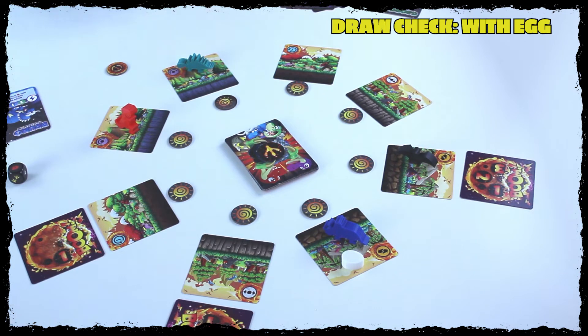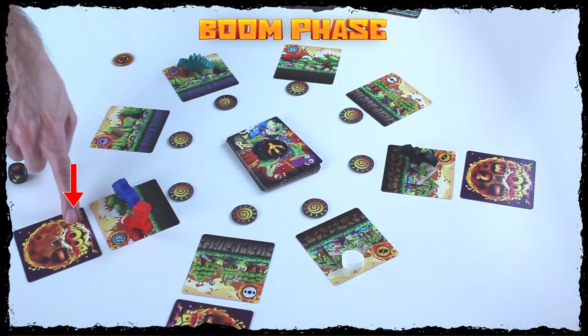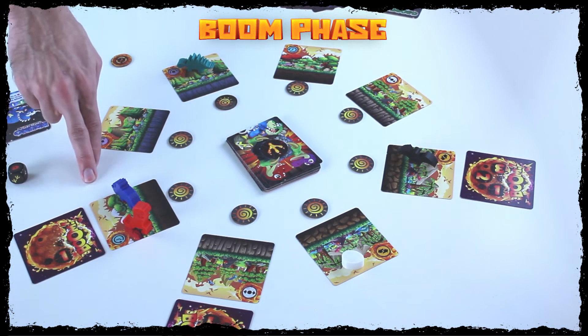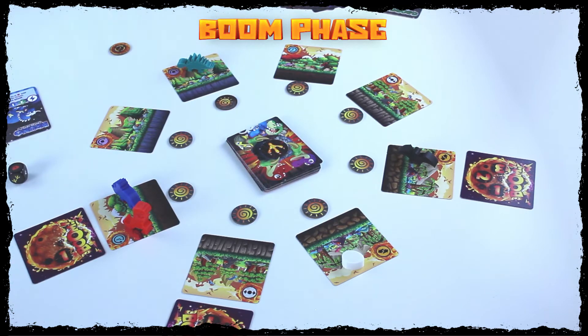We've done everything in the Sky is Falling phase. The last thing is to check for any booming meteors. If no meteors are booming, pass the player token to the left and restart a new round. However, if any meteors are booming, we enter the boom phase. During the boom phase, the first thing we check is if any dinos are underneath — and there are. Dinos must escape or be eliminated. You can escape by playing a single action: one card, or a combination of any two cards — two matching icons or your dino power.